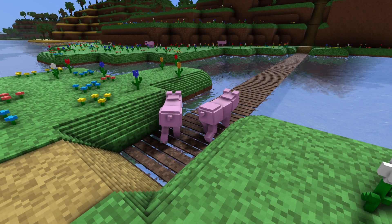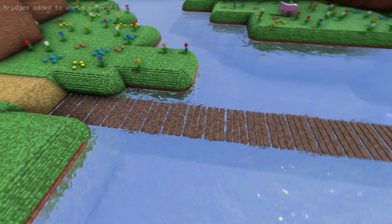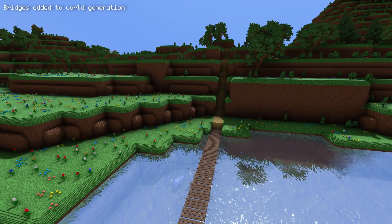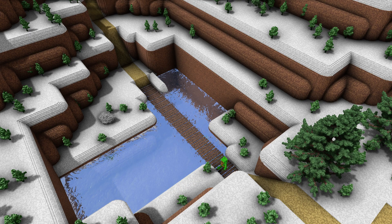If you played the previous build, then you know that the paths in the game don't really care about water and just go underneath. Now the world will generate bridges. If the path generation hits a body of water, it will continue in a straight line, and it will end up being either a pier or a bridge to the other side.